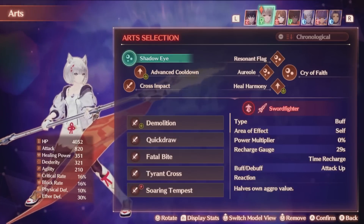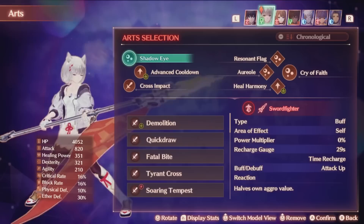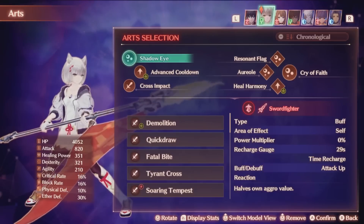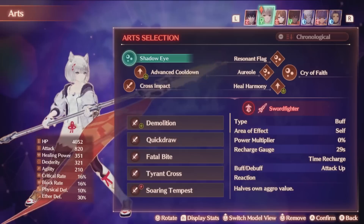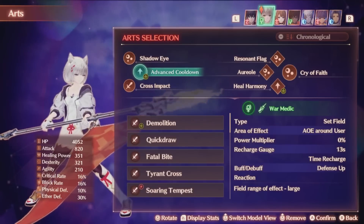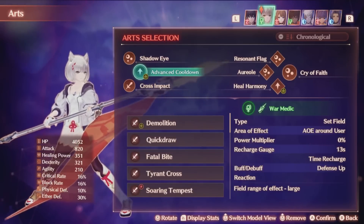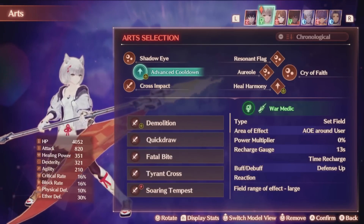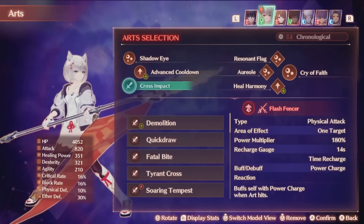Speaking of buffs, there are some great master art options for the class. Shadow Eye in particular is a great art to pair up with Resonant Flag because it ensures every time you use this art fusion, it will pass an attack buff to everyone in the party. This also works in chain attacks, and is extremely strong synergy ensuring your team can hit as hard as possible. Advanced Cooldown is another field effect art that gives defense up and, more importantly, contributes to the talent art gauge by counting as a roll action. Its short cooldown of 13 seconds makes it an absolute essential to run — it seems like this class was designed for you to run this art too, and this class has the default skill that lets you set more than one field effect art.